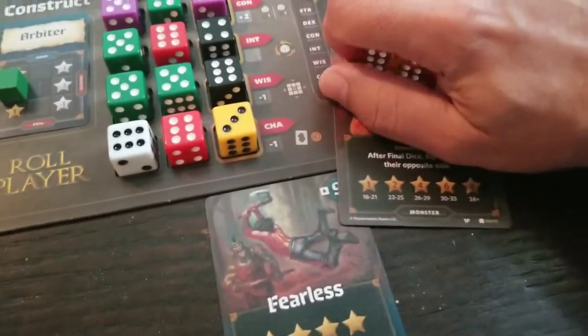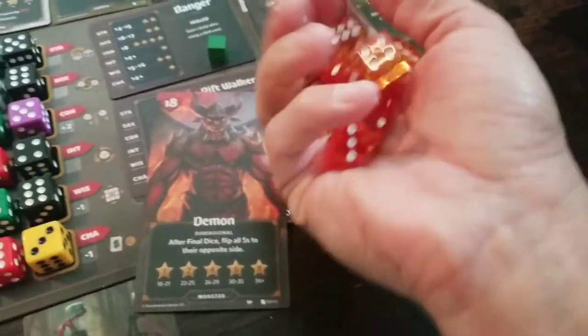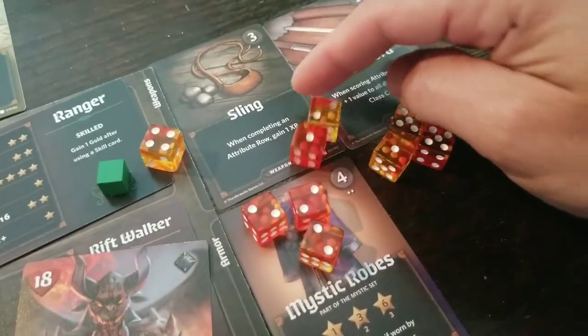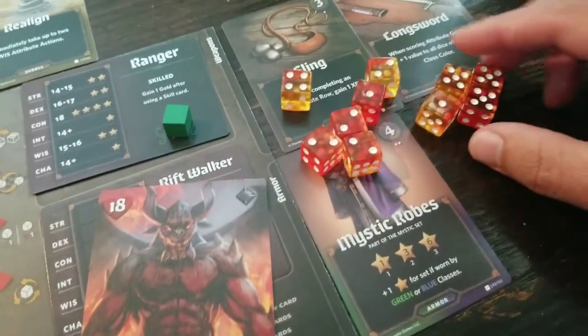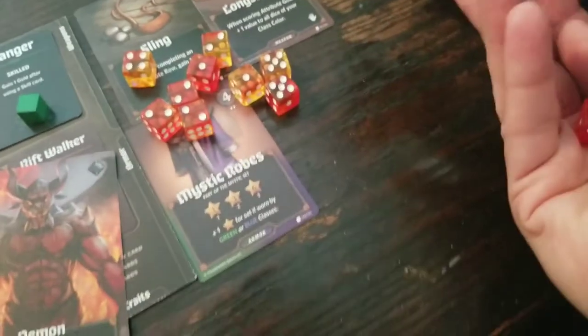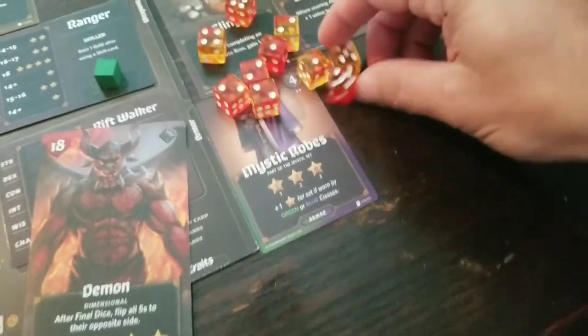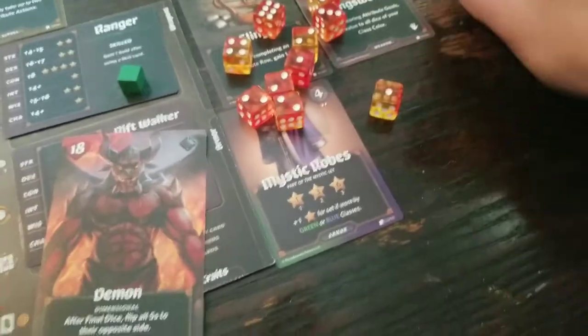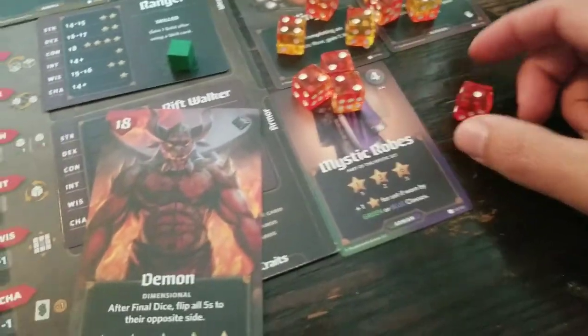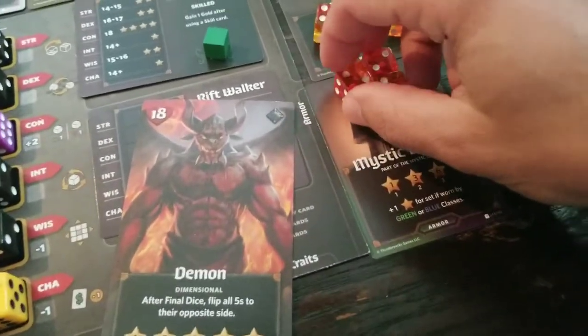Poisonous Fumes: all players gain one combat die for each honor token they have. One, two, three, four, five — oh my goodness, that's five more! Horn Charge: all players who met their wisdom attribute goal gain three combat dice — I hit all my attribute goals, so three more. That's a lot of dice! Remember: all fives get flipped to their opposite side after rolling. Let's go — oh look at all these fives. Okay that's not good. We're going to re-roll all these fives, spending three XP to do so.